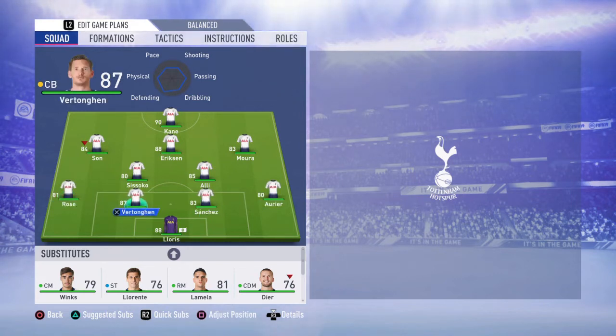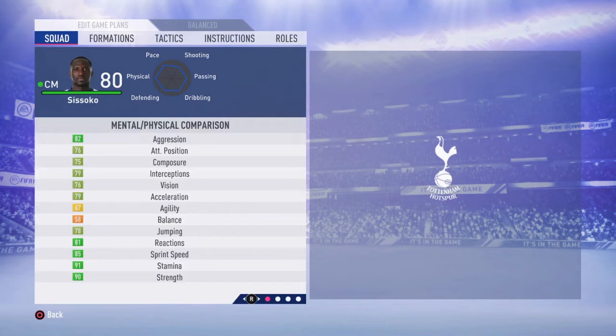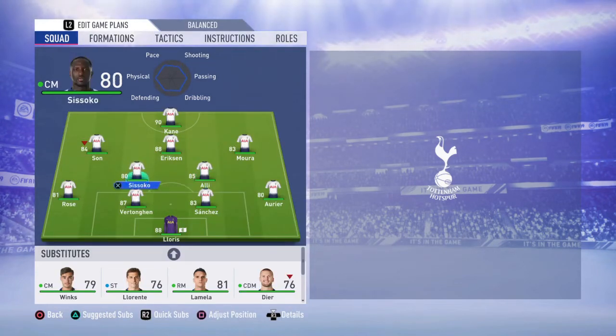The main plan with this team is to build up your gameplay as much as you can through Eriksen — he will distribute to Lucas Moura, Heung-min Son, and Harry Kane. Sissoko and Dele Alli are gonna do a fantastic job recovering balls, taking the midfield, and helping you forward. Sissoko has 91 stamina and 85 sprint speed — he's just crazy, and his physique is amazing too. These two guys are the main points in this formation going back and forth, while Son, Eriksen, Moura, and Kane make sure to score the goals. This defense with Vertonghen, Sanchez, and Rose is going to be very solid.